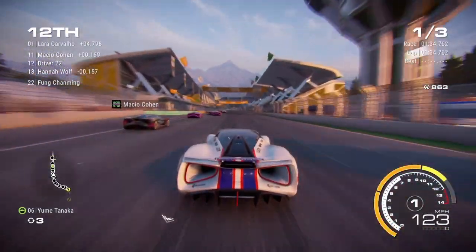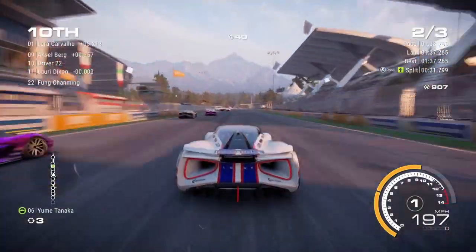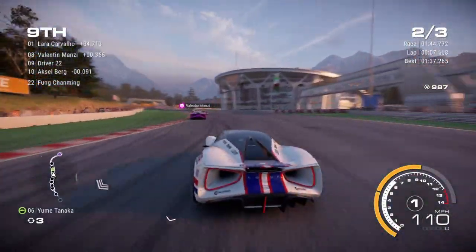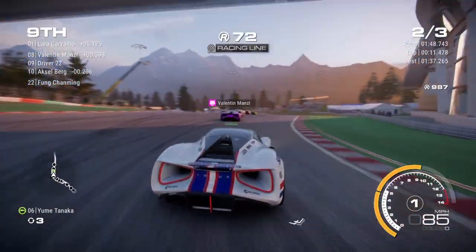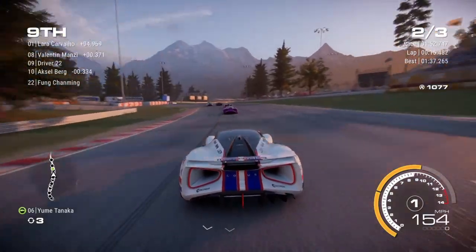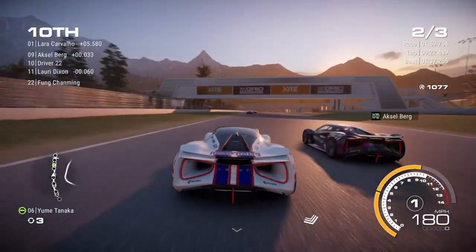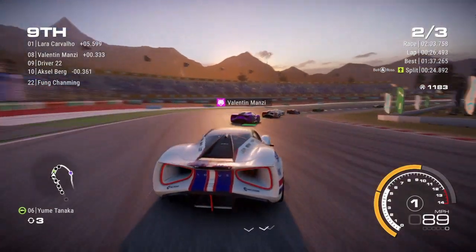This is the long straight so we can use that boost and make up some places. Of course some of the other cars are using the boost as well. But we've got a flyer up there — brake hard and make up a couple of places, up into 9th. There's Manzi in the car ahead, our big rival from the previous season in the lower leagues.